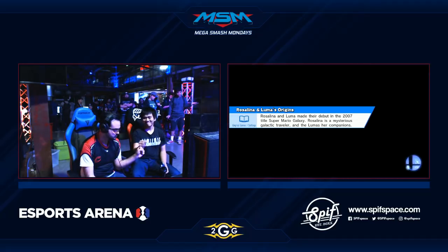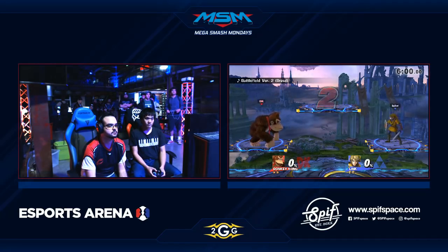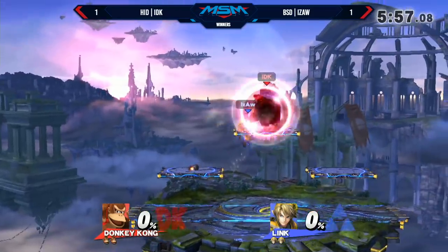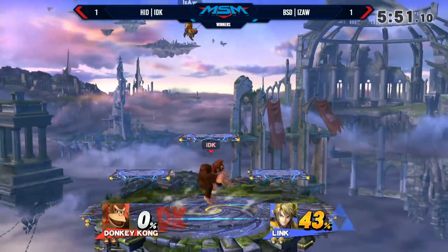That was really clean from IDK. Even though he was in Link's phase, he played very patiently — just walked right outside of range and waited for the opening for the grab. I like to see that from grappler characters. It was really smart too because Town City had no platforms at that point, so really smart stuff.